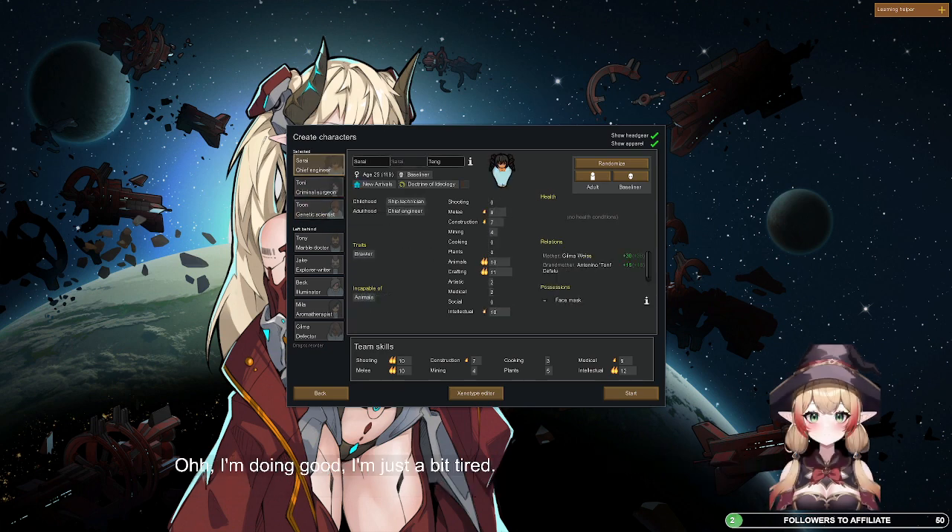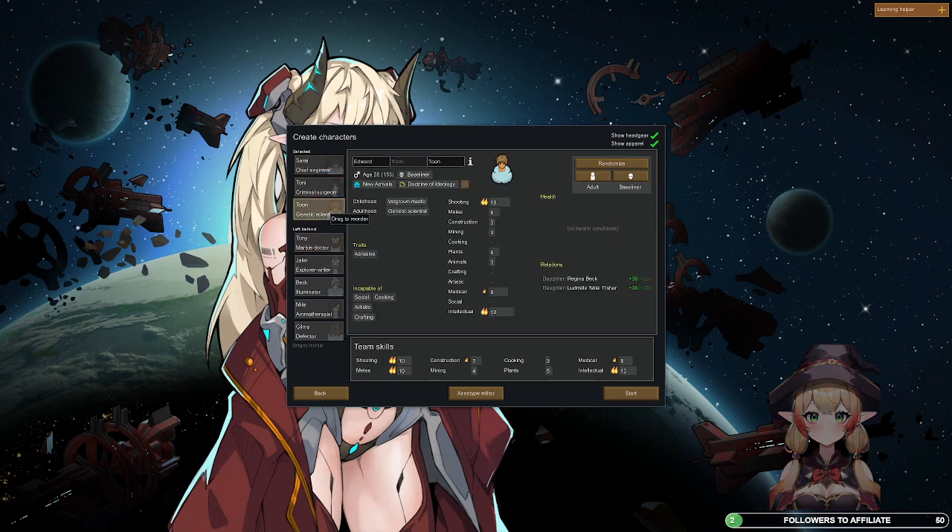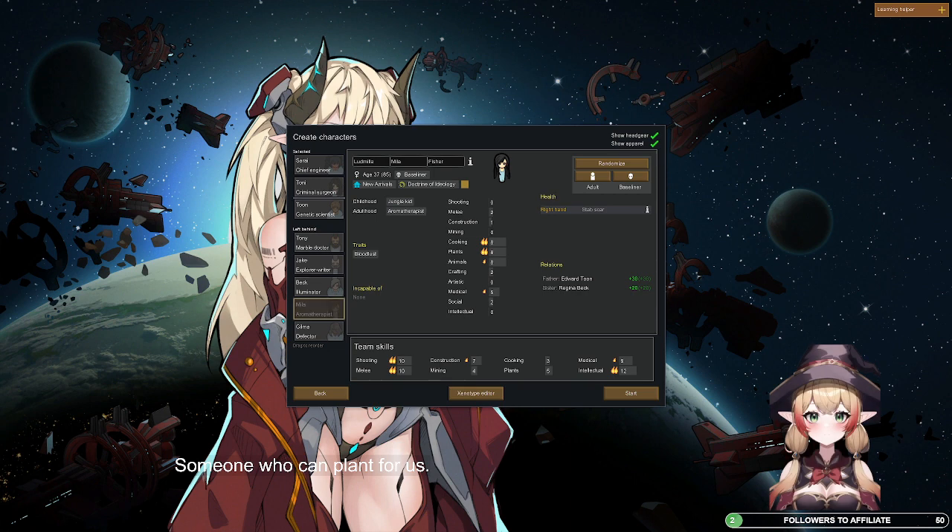I'm doing good, I'm just a bit tired. For colonists, we need a constructor, a cook, and someone who can plant for us.